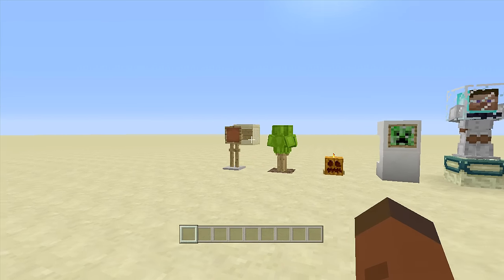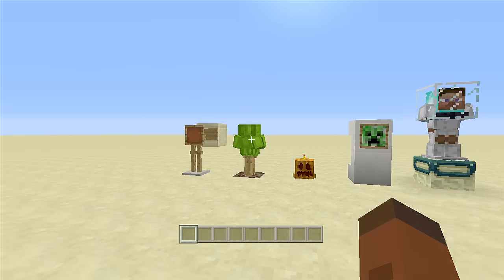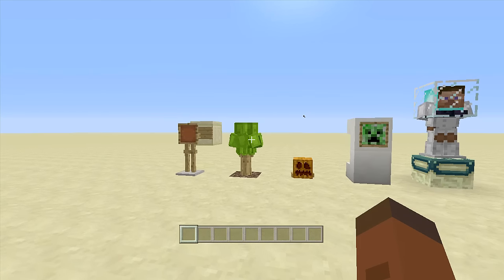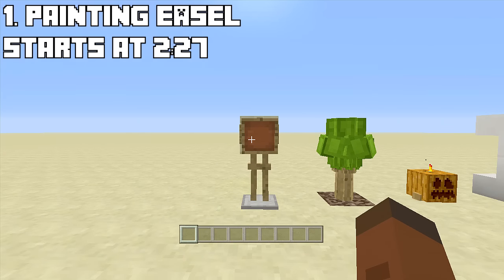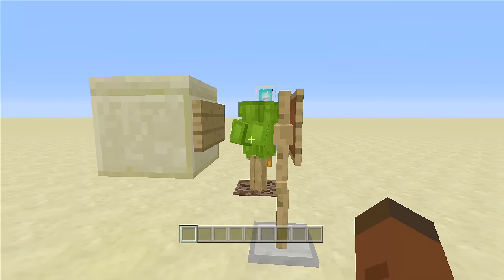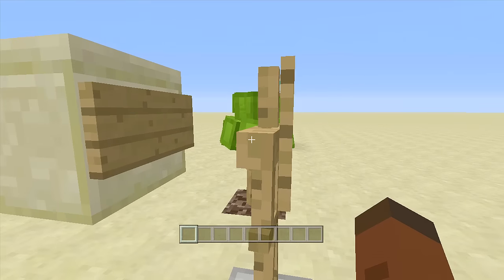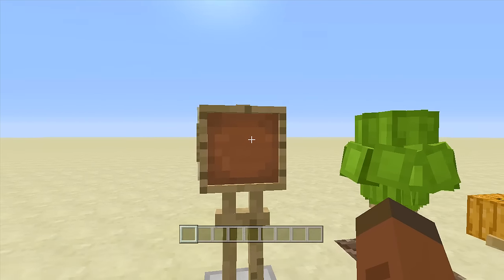I'm going to be working from the left hand side over to the right. The first one over here is a painting easel — if you don't know what a painting easel is, just look at Bob Ross. It's those big wooden things that hold canvases so you can paint without worrying about it knocking down. As you can see, you can put something inside the item frame, or use a painting, but I think the item frame looks the best because it's a tiny bit smaller.